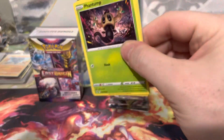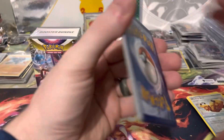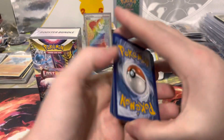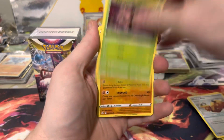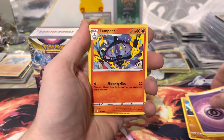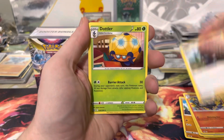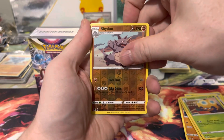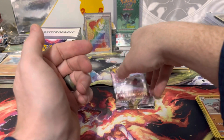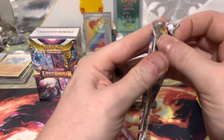It actually looked like the Aerodactyl texture there for a second — I was getting a little excited. Fan Thump, Pseudowidu, Bronzer, Bonicle, Fan Thump, Energy, Lampet, Iscan, Dottler, Rhydon, and Rhyperior. Alright, three packs left here and then we'll get into the other bundle.